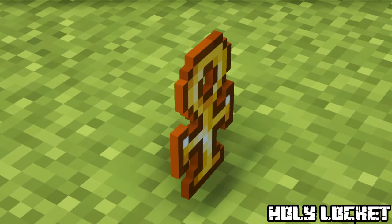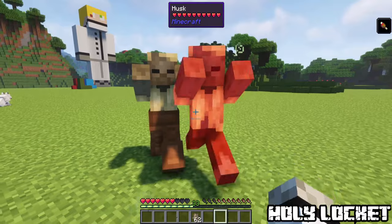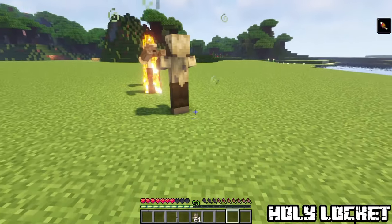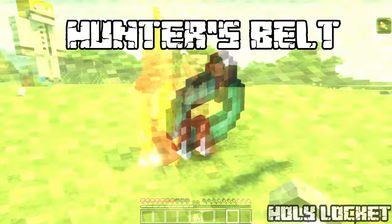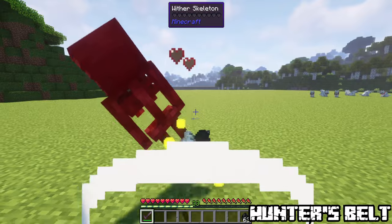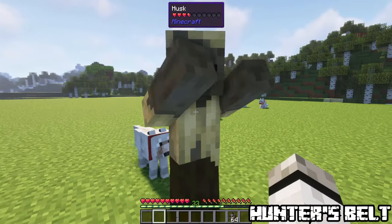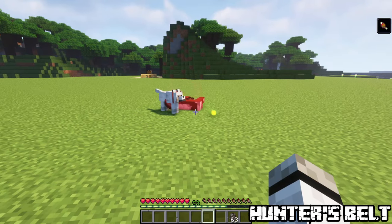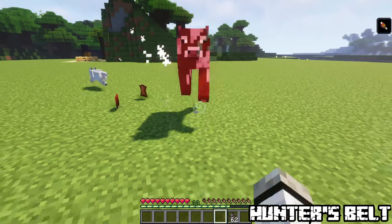Holy Locket. This one increases the damage dealt to undead but you have a 25% chance to ignite them. Found in Desert Pyramids and Desert Villages. Hunter Belt. With this artifact you will get double loot from mobs. You will inflict more damage to animals and also increase your pets' attack by 3. Found in villager butchers' houses.